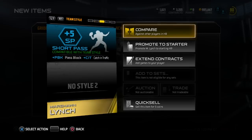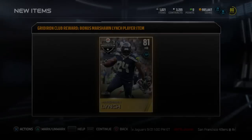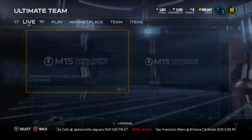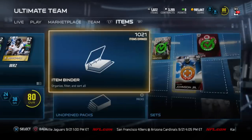So not bad — 86 speed, 92 trucking, pretty decent carrying for a Marshawn Lynch. If you don't have a running back, he'll definitely fill in nice for you, win some solo challenges, win some head-to-head season games, and build your team. If you take a look at the coins in the top right corner of the screen, you can see we do have just about a million.